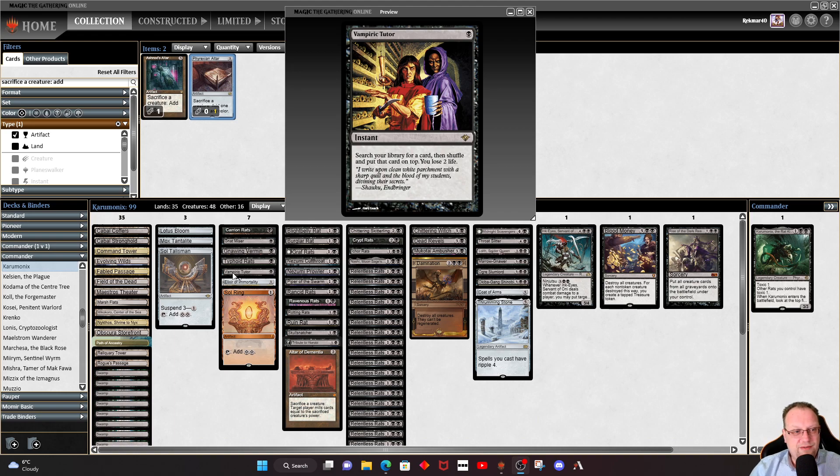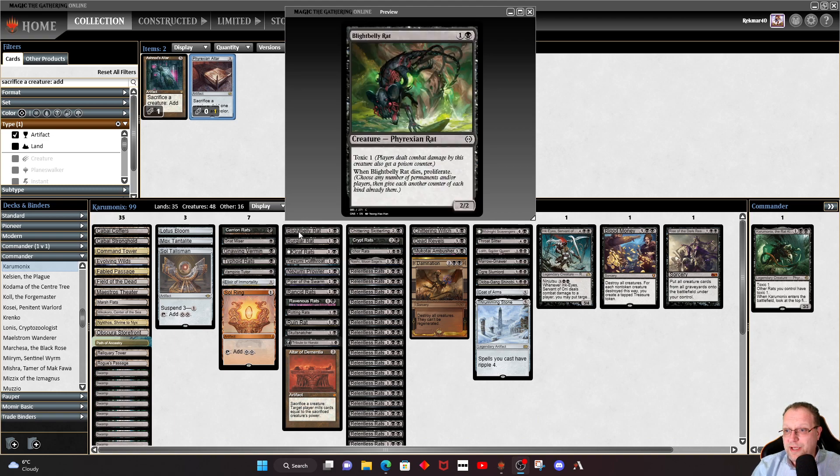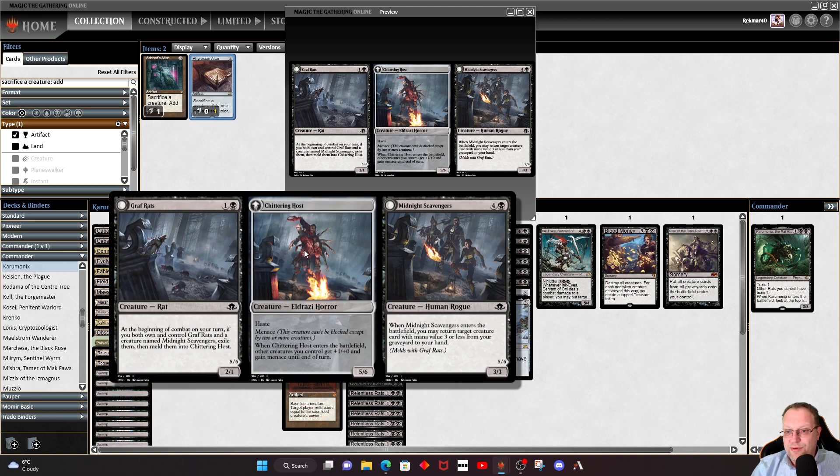Vampiric Tutor is the only tutor I'm playing, and you've probably already worked out why it's here. Elective Immortality means when our rats do get killed off we get to shuffle them all back in. Blight Belly from the new set has Toxic, and when it dies it gets to proliferate, giving us a way to get those last couple of poison counters we need. Burglar Rat makes everyone discard a card. Craft Rats is in here just because it's a rat — we aren't playing Midnight Scavengers.